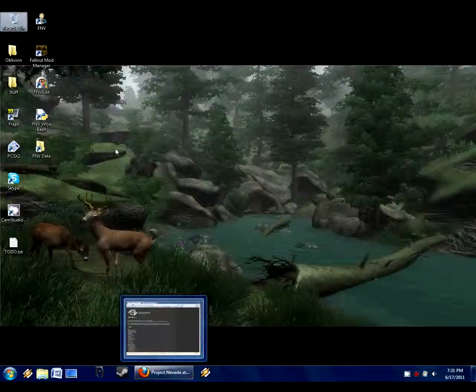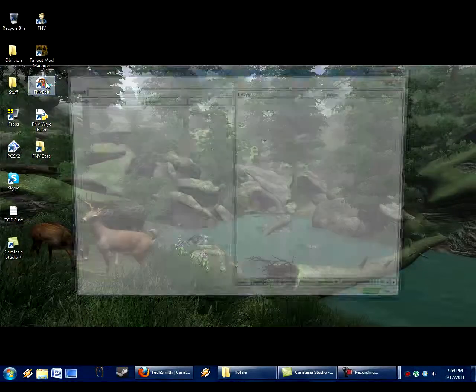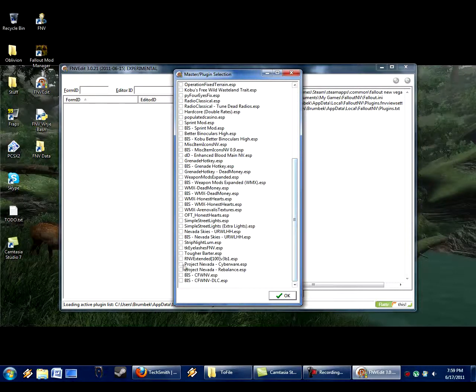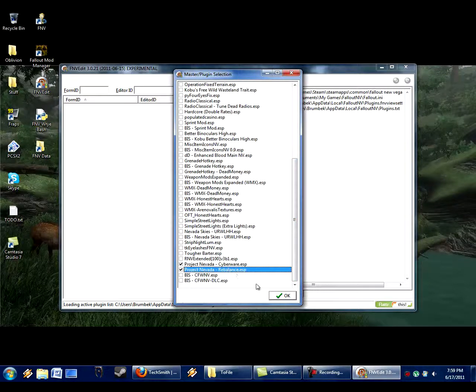So it's going to take a little bit of work. Let's get started with the actual editing — we'll run FNV Edit. Did I already mention that you need to have the mod installed and in the proper load order? FNV Edit does not change load orders or install mods — it just edits the plugins. Make sure you have Project Nevada installed, downloaded, and set in a proper load order. Now I'm going to load all the Project Nevada plugins, and also my main ESP, Brumbuck's Inventory Sorting, just to get an overview of where there's overlap.